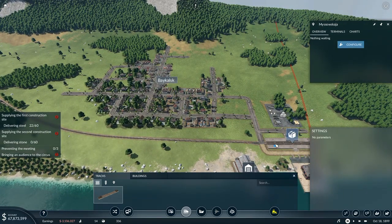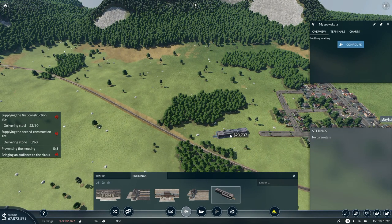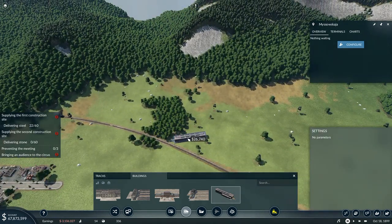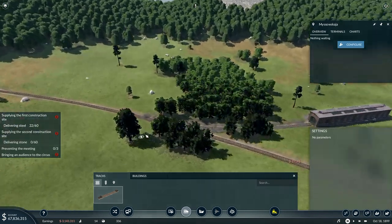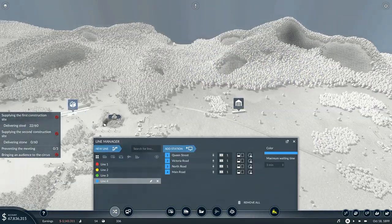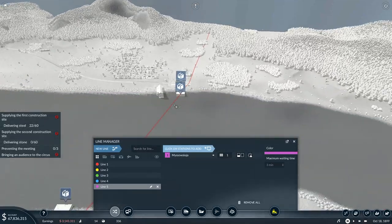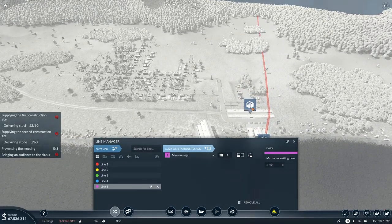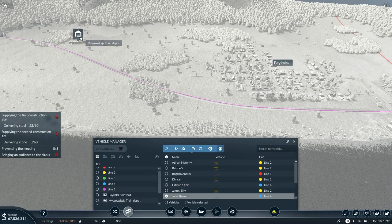I can go to buildings and turn this one around, bring it over here in the middle of the countryside, go up there, and take a track out of that one onto here - that is indeed joining on. I'll go and set up a new line, and that will go from Missovskaya over to Baylisk cargo station - just going to go between the two, nothing different, just between those two.